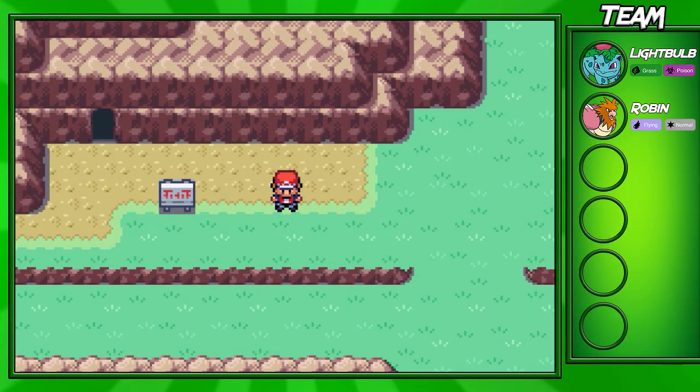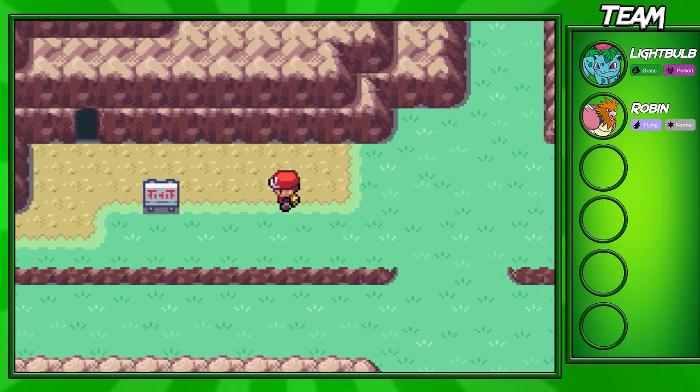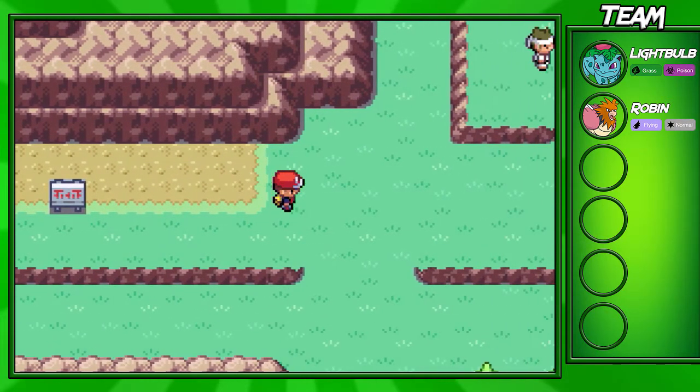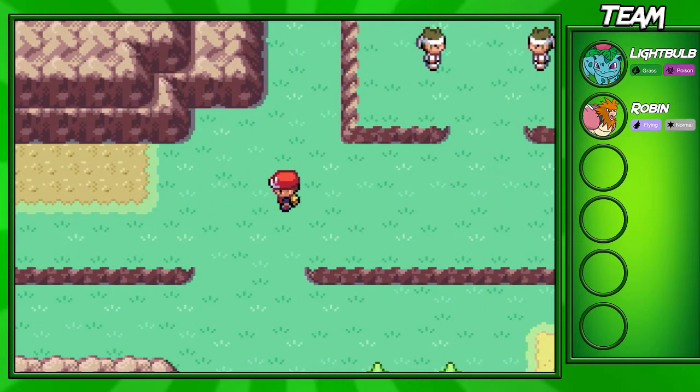Hey guys, Gokusan for the win here and welcome back to another Leaf Green walkthrough episode. In this part, we'll be going through Route 4 and making it into Cerulean City and looking around there. We'll also do a little battle at the end of the episode.